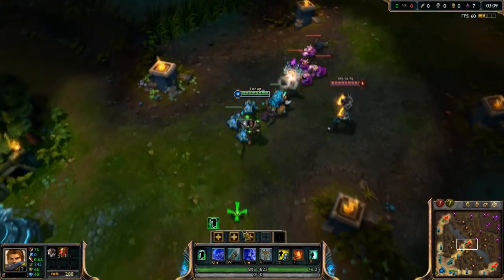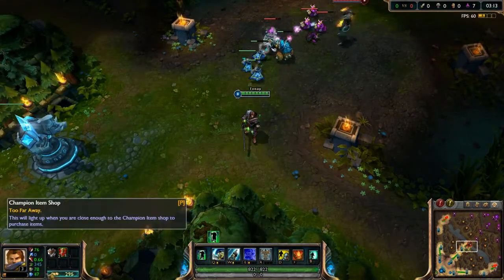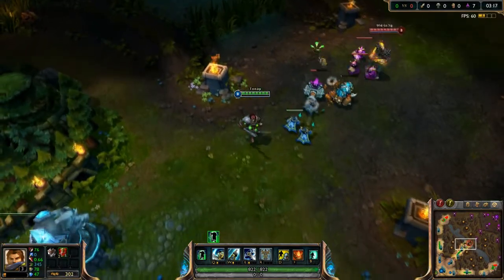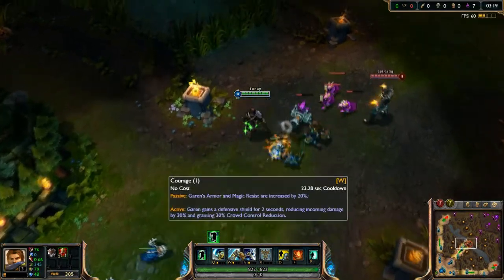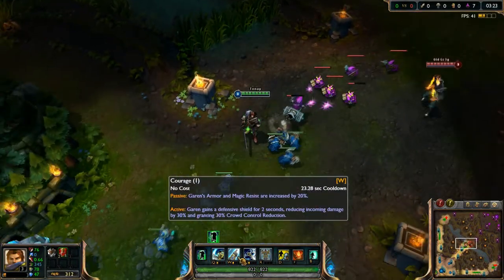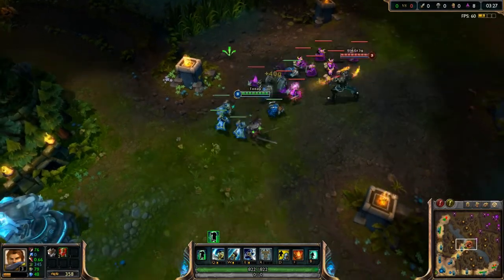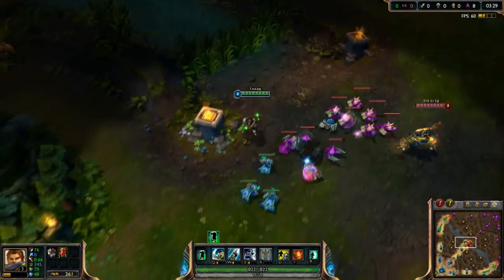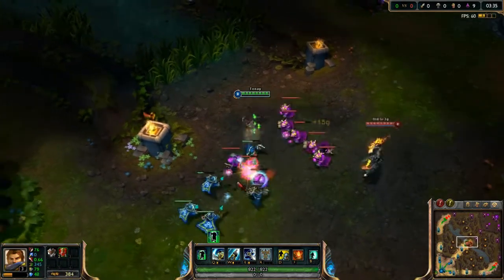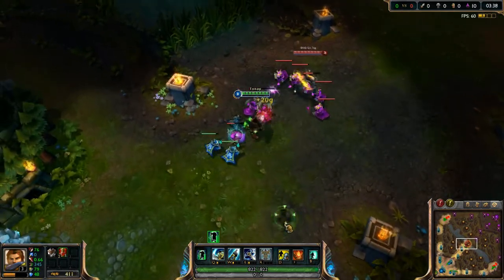Level 3, I usually like to get my W. So watch my armor: 66 and 40. Ready? W — and bam, 78 and 47. So your W increases your bonus magic resist and armor by 20%. You reduce 30% incoming damage and 30% crowd control damage. It's really cool because once you get to really high levels, you pretty much are invincible — until they deal true damage or penetrate your armor. Just passive farm up.